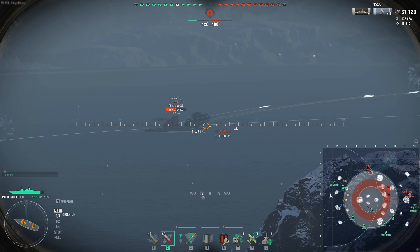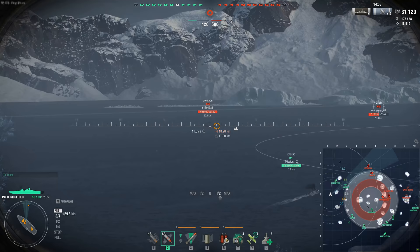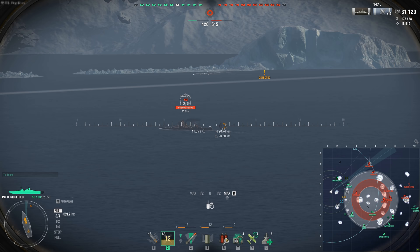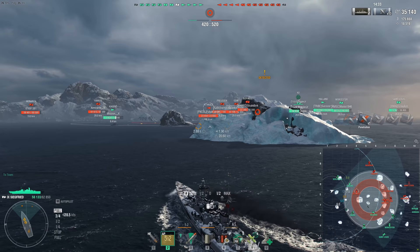The two ships were released side by side. Aguirre was released as a free XP ship — one of the last free XP ships ever released — and Siegfried was released in the Research Bureau. If you're unfamiliar with the Research Bureau, it's supposed to be the end game for veteran players: a method of distributing ships where players regrind lines to earn Research Bureau points, which they then spend in the bureau. To even unlock the Research Bureau, you have to have at least five tier 10 ships.